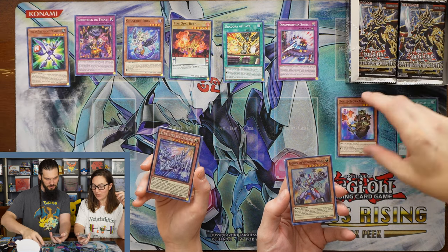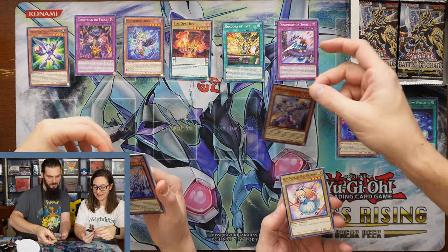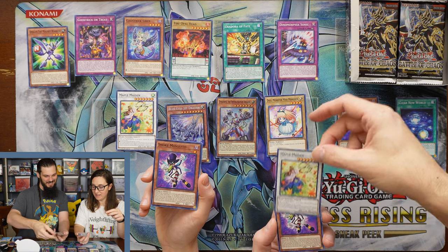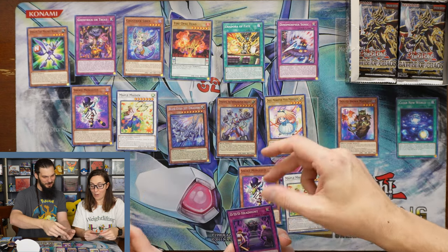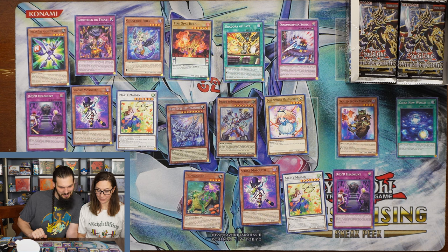Blue Eyes Jet Dragon — very cool. And I got the Epigon, the Impersonator Invader. Maple Maiden. Smoke Mosquito. And DDD Hunter. DDD Hunter. Oh, look at that fun. End of the pack was almost the same — Flower Dino. That was hilarious. That was really funny.